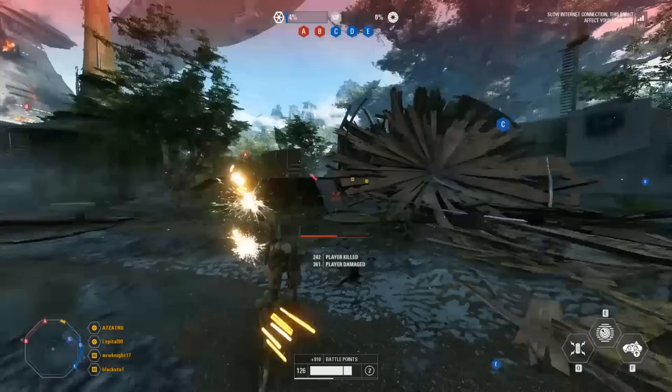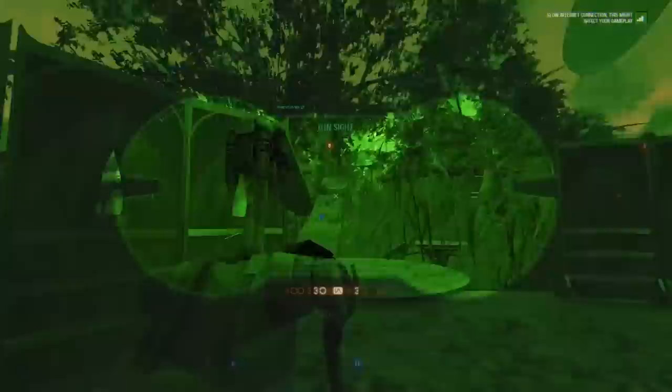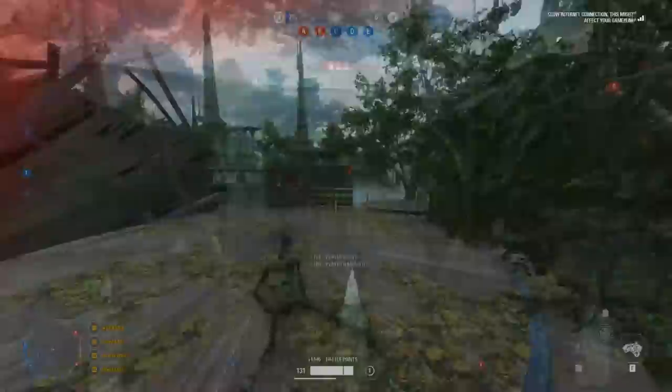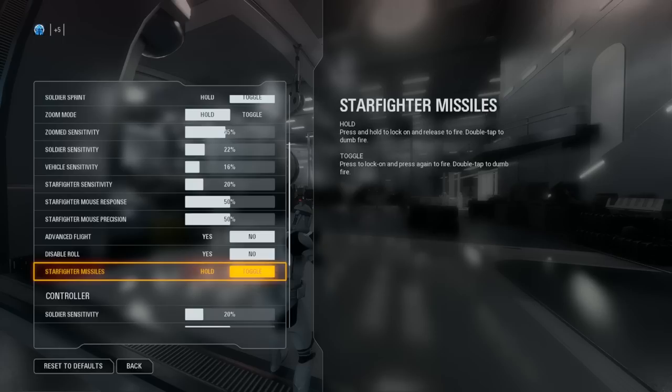Moving on to a critical part of gaming: sensitivity. My sensitivity in most shooters is generally low — it's at 22% in Battlefront 2, which is the sweet spot for me and I've had it like that for over a year. Going a little lower is quite limiting, but too high and it can make or break whether I miss targets. I have different values for other aiming sections — aiming is at 45%, which I find fine. On Xbox with a controller my sensitivity is higher due to the limited range of a thumbstick, and I use a Scuf Infinity controller for that. Starfighter settings are largely unchanged since I've never really messed with them.